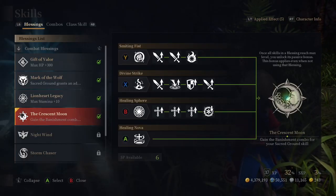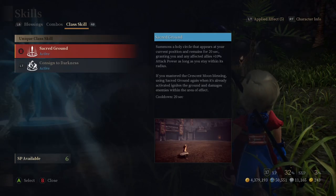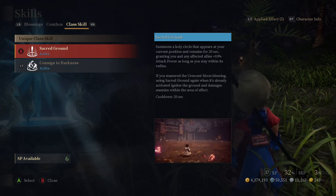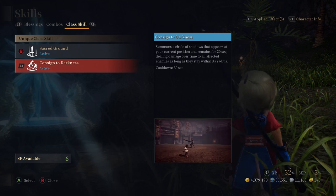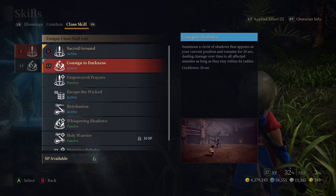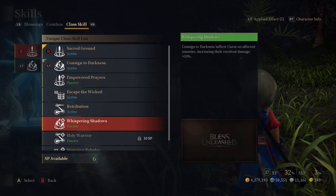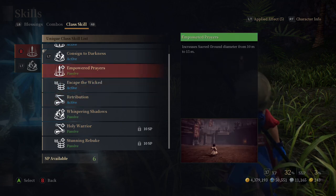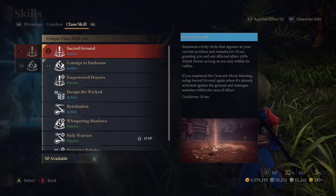Estas se encuentran en el menú de habilidades. Aquí podremos personalizar las habilidades que queramos usar, incluidas las recientemente agregadas. Para utilizar algunas habilidades deberás comprarlas con puntos de habilidad. Recuerda que solo puedes utilizar dos habilidades de todas las presentes en la lista.